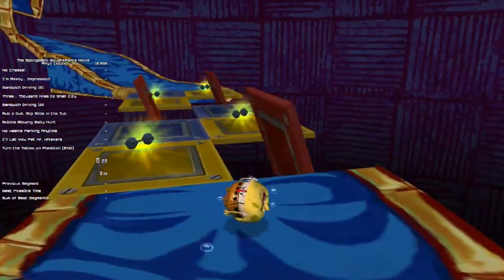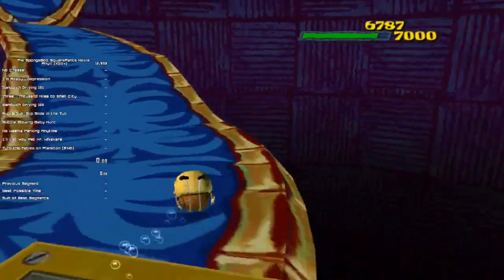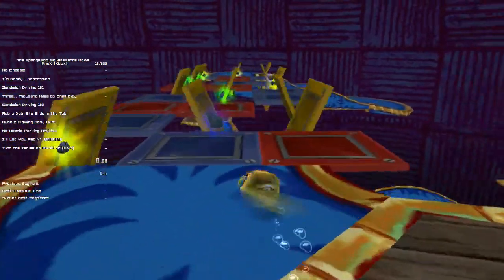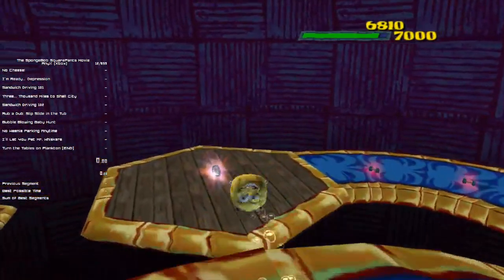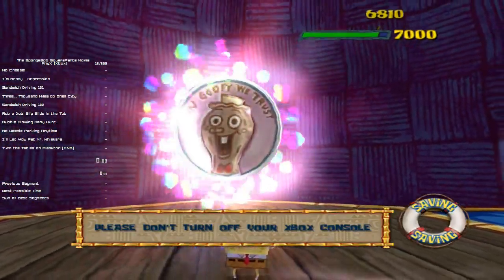For this, it always goes yellow, blue, red on the cycle. So it will be yellow, blue, red, red. And then here from this mana token you can just fly off the edge and hit that token.